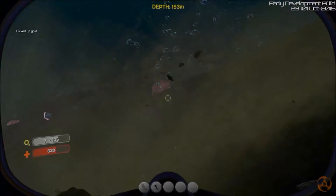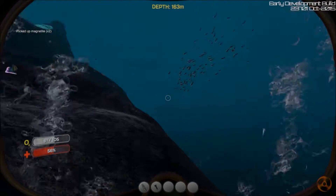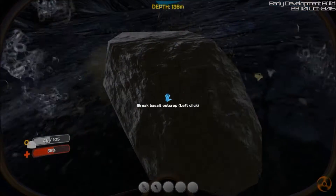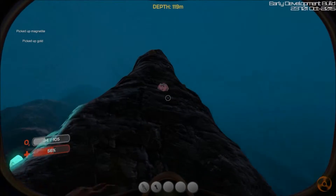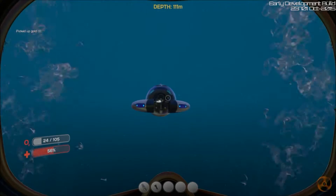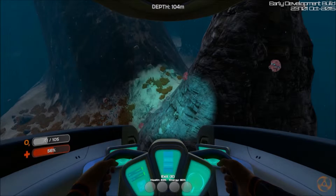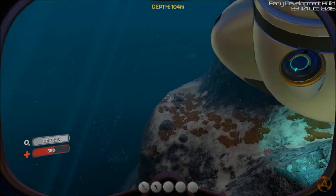We got gold, and we're being attacked of course. But magnetite is super hard to come by so I am going to slowly make it up towards my ship. And that's uranium for the reactor. I think those fish suck onto you. Oh, 30 seconds of oxygen remaining — okay okay okay, I'm getting to my ship. I'll get some oxygen and we're going to go see if we can get some more magnetite. This is a great resource to find — when you do find it, best thing to do is get as much as you can of it.